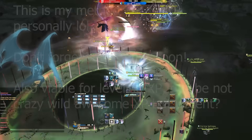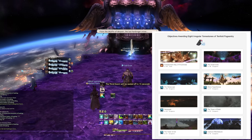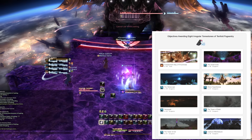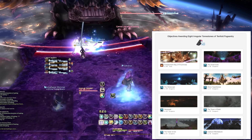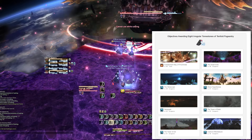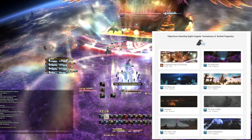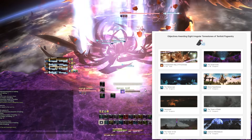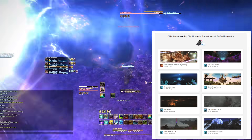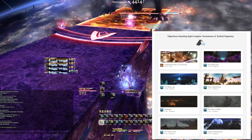Another option: if you want to level up an alt job, especially through Endwalker content, this is probably one of the most rewarding times to do it. You have the Tower of Zot, Tower of Babel, Vanaspati, Ktisis Hyperboreia, Aitiascope — the full suite of Endwalker leveling dungeons. If you level an alt you could get 8 tomestones per dungeon, which is honestly magical.